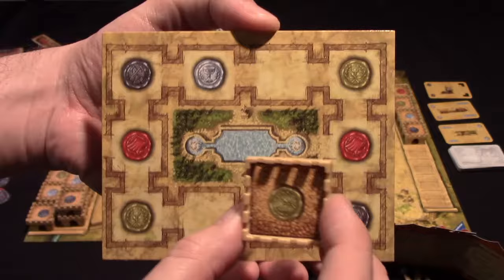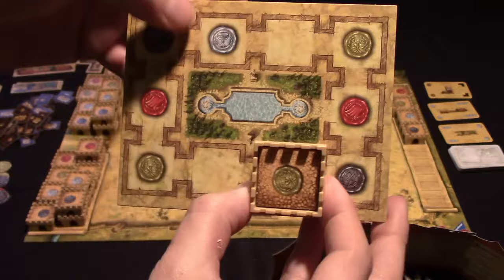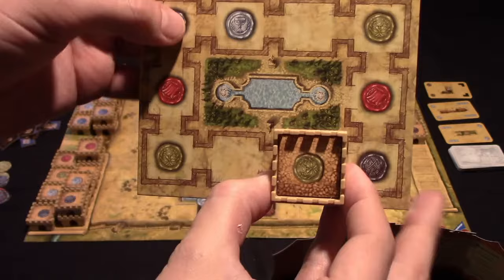For example, if I place a gold seal here — let's say I place it on that space there — now you can see three gold seals, so each gold seal will be worth three points, and I've covered up a white seal, so the white seals would be worth only one point. The black and red seals are going to be worth two points each, or two coins each, if you chose to sell them.